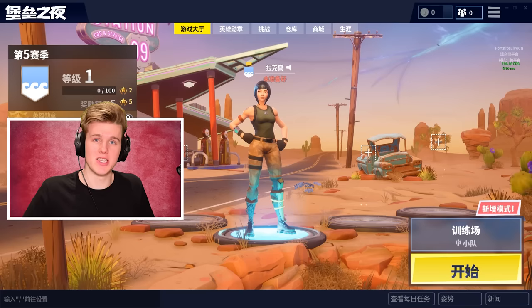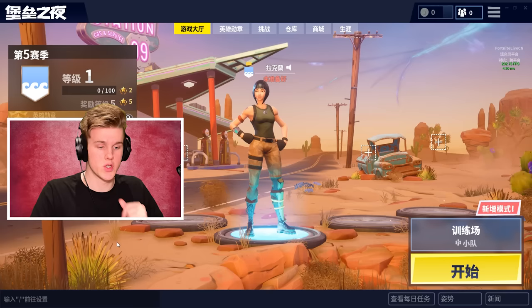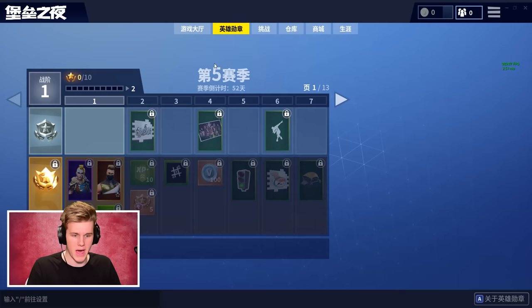I'm actually pretty gassed — I managed to get the display name that is Lachlan in Chinese, according to Google Translate, which is 100% accurate, right? So we're gonna give you guys a tour and hopefully get a Chinese W today. We've got the battle pass, but it's got an interesting couple of exclusives, I think. I'm not sure if their battle pass is different from ours — I just bought all the tiers.